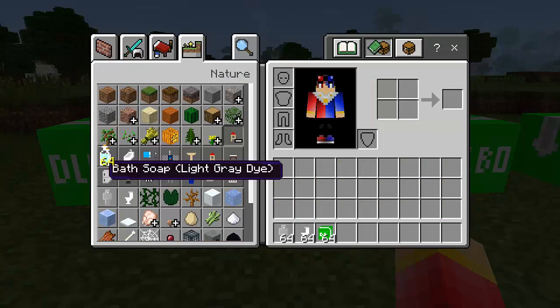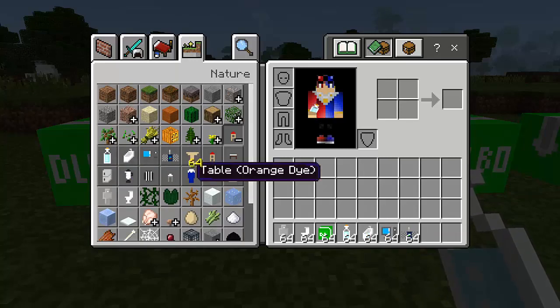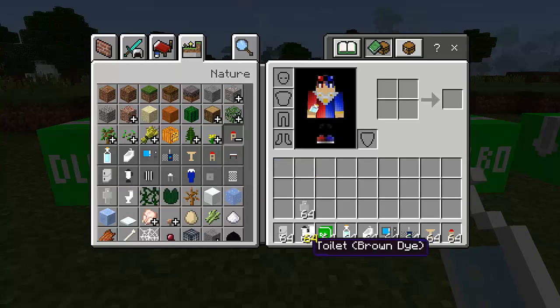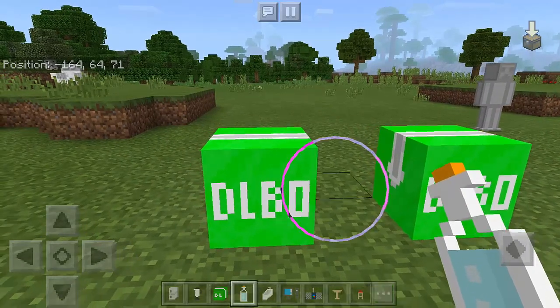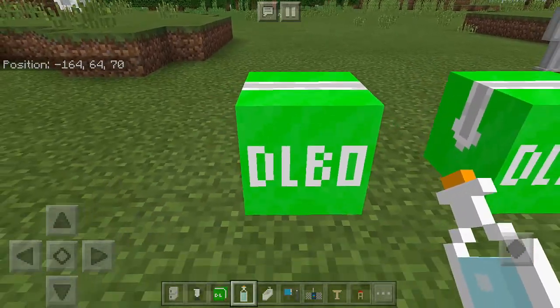We have the bath soap, the bathtub, the computer, the radio, the table and chair, the fridge, and also the blender. I like the blender! Let's try these things — the soap first, but it's not working.